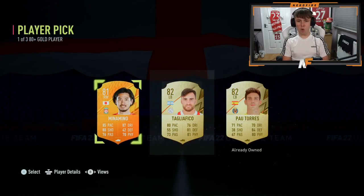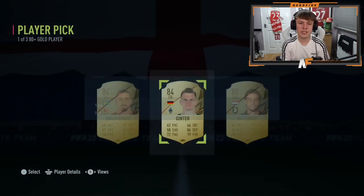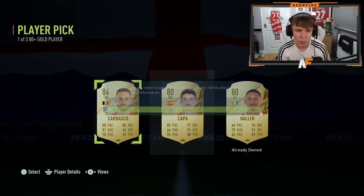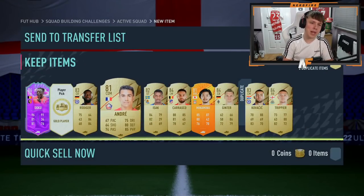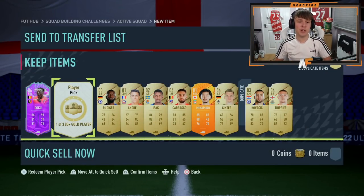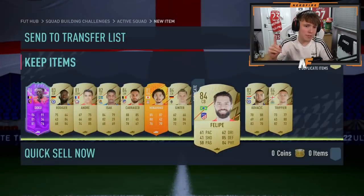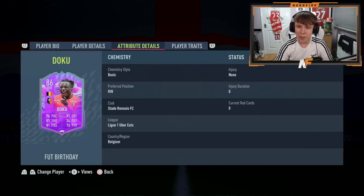On to the other five. First one - Minamino, I'll take it, though he's just really fodder. Ibrahimovic or Ginta - I'll go for Ginta there, fodder-wise. Three more here, one FUT Birthday so far - can we see another one? Carrasco in there. Penultimate player pick - 81. Final one: we started on a FUT Birthday, can we end on one? Sadly not.